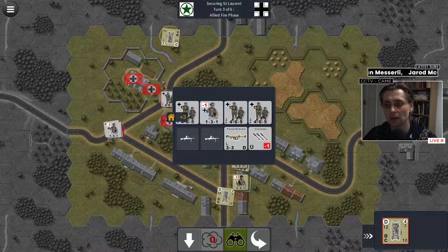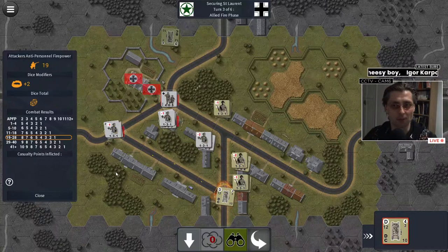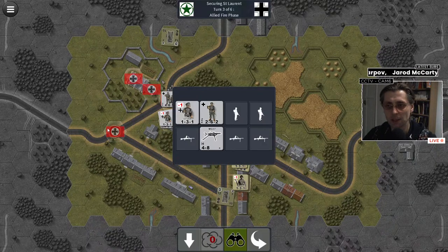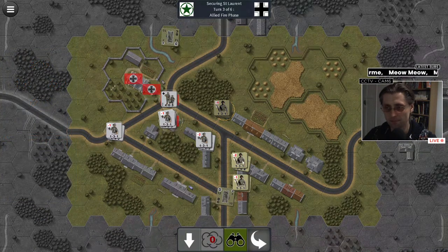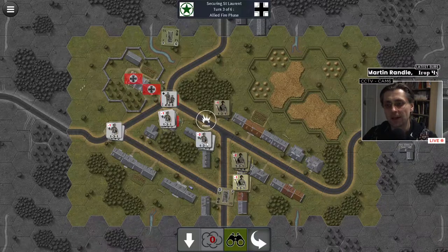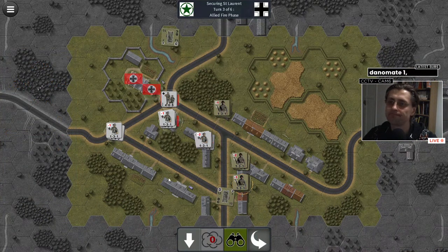Positive thinking — there we go, that's how it should be done. Now we can start moving our tank there since that MG should not be relevant any longer. Let's see if we can reduce them a little bit more — we cannot. They've pinned one unit but still have quite a lot of men. I was thinking of moving up to assault, but they have too many men there. We are getting bogged down and really need to start pushing.